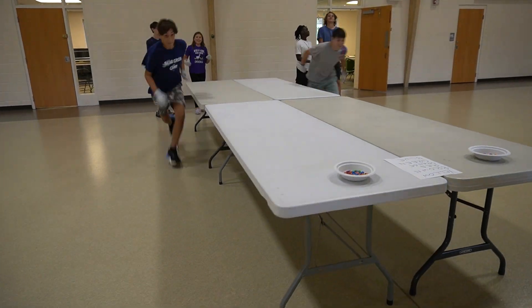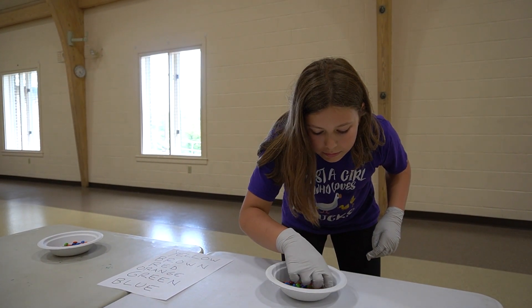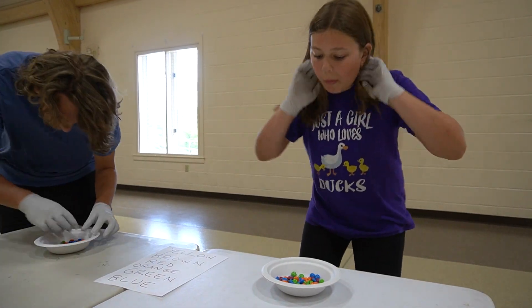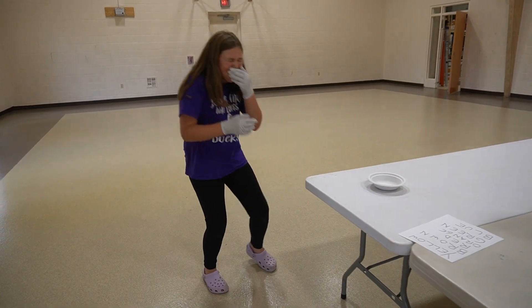On the count of three, one representative from each team runs forward and checks the first color on the list — in this case, yellow. That person's job is to sort through the massive bowl of M&Ms and pick out all of the yellow pieces and eat them. They may try to eat them as they pick them out, or they may sort through all of the candy before eating it in one big bite.